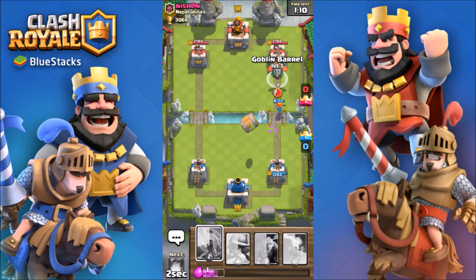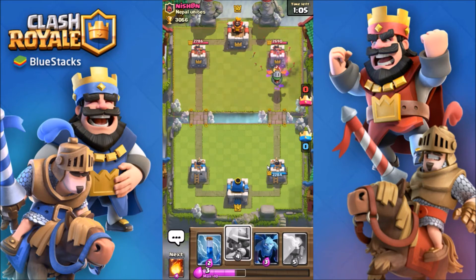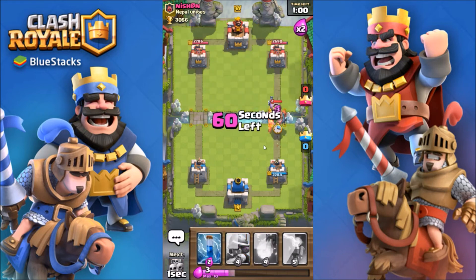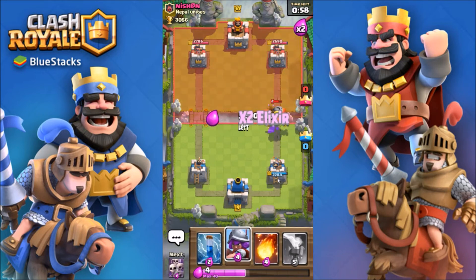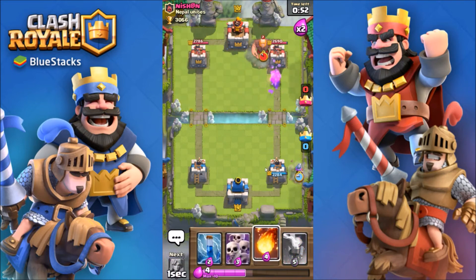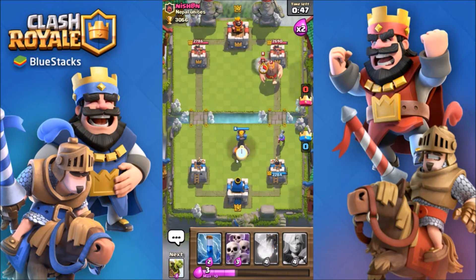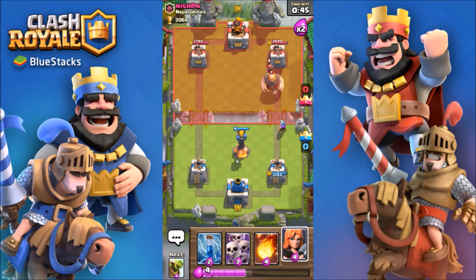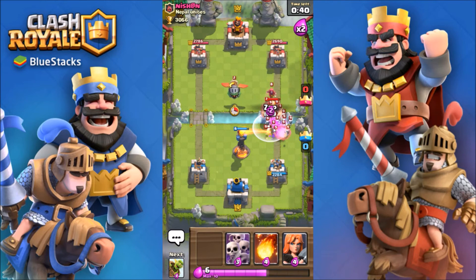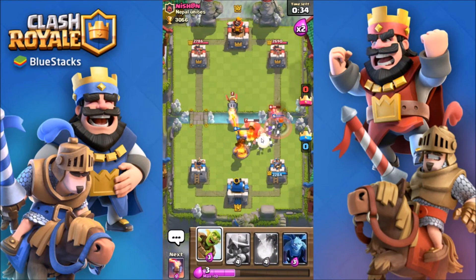Minions there. I was gonna try and cycle to the goblin barrel again but I couldn't. We're gonna zap that. Valk there. Skeleton army there — he just zapped. Minions there — fireball there.